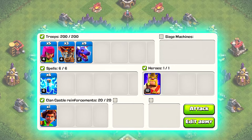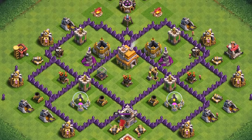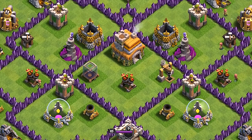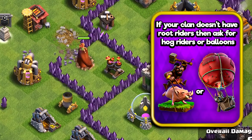At Town Hall 7 we have the Zap Dragon attack strategy. First of all find where the air defenses and the air sweeper are. Once found, the most important thing is to plan out how to destroy the air defenses. For the first air defense we are going to use 5 lightning spells and for the second air defense we are going to use a clan castle root rider.